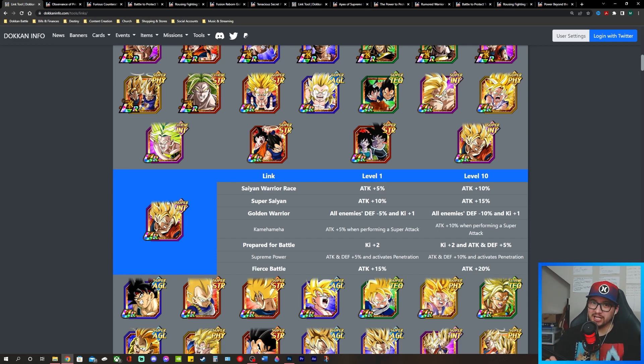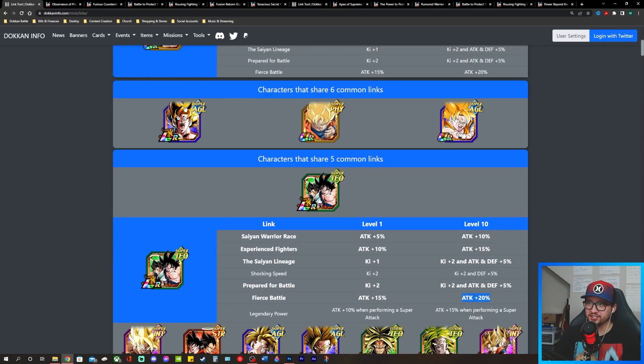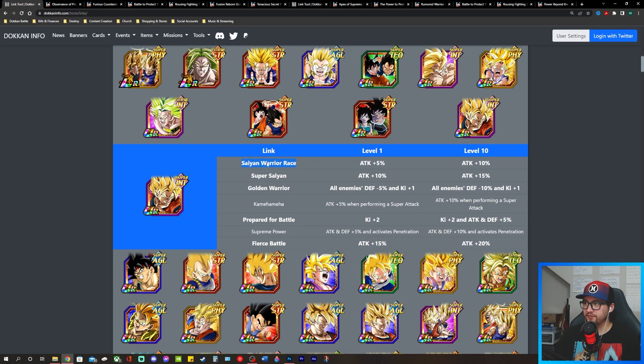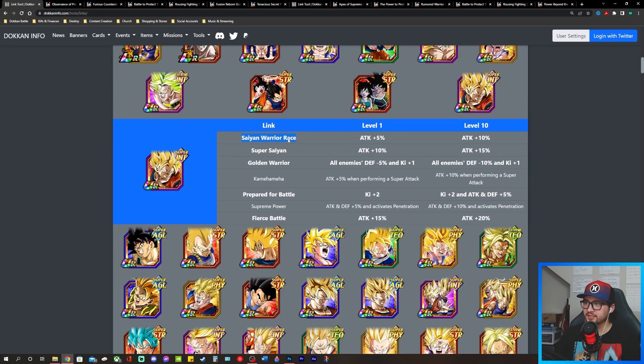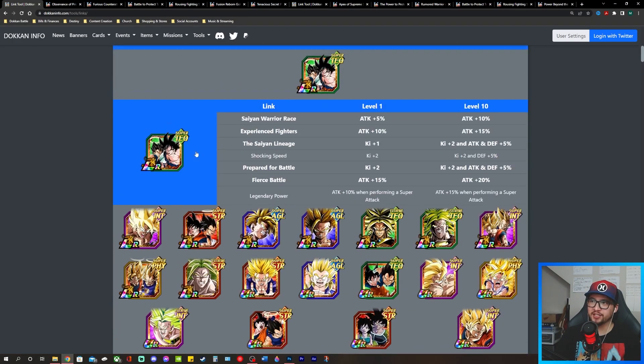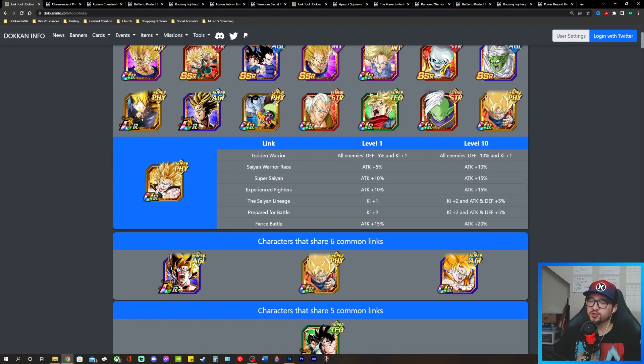We also have Super Saiyan 2 Goku Angel — keep in mind this is the Angel version, while the one we're building around is just the regular Super Saiyan 2 Goku. They share five links: Saiyan Warrior Race, Super Saiyan, and Fierce Battle for Attack buffs; Golden Warrior, which lowers enemy defense and gives ki; and Prepared for Battle, which gives ki.